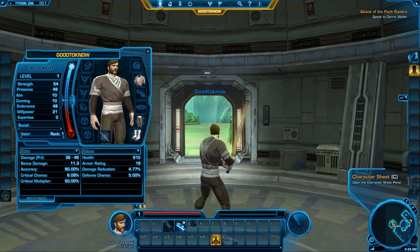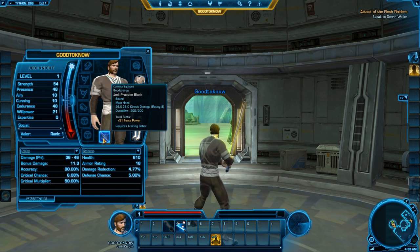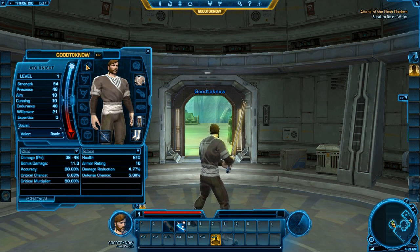The first one here is your character, which can be accessed by pressing the C button, where you see your main character with all his item slots — weapons, armor, ear implants, wrists. That will actually show an extra slot once you choose your advanced class.